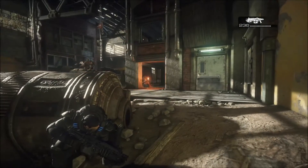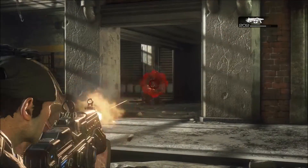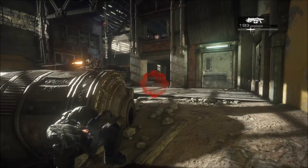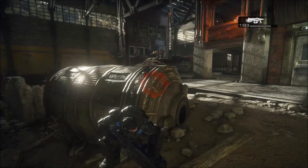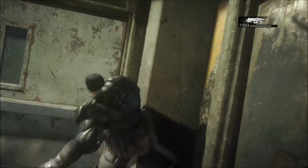I threw that grenade just a bit too far. Keep the other one in reserve for now. Got rid of one of them, so I'm going to go bursting through that door to my right - straight ahead. Press X when you get there and get that door open.